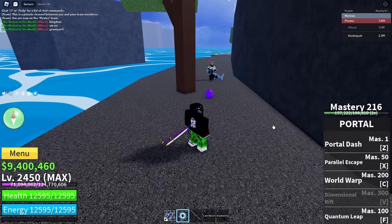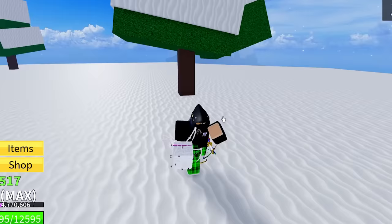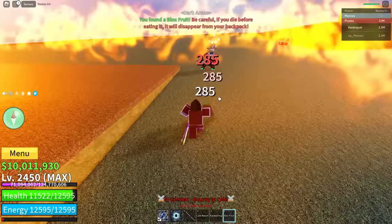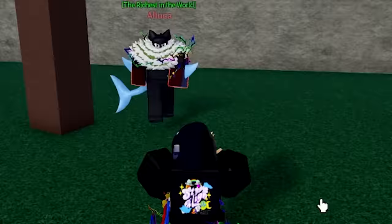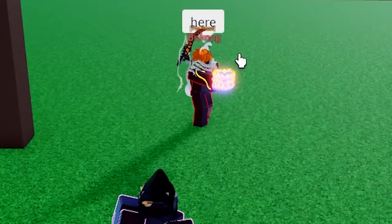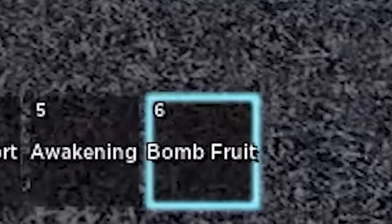Our luck still sucks but we get Spike fruit, a blue egg, and from that we get Spider. We get Smoke. We get a pink egg and — oh my days — we just got a Kilo fruit. Back-to-back Kilo. We get a green egg — three, two, one — and we get Spider again. We get Spin fruit, Phoenix, and Flame.